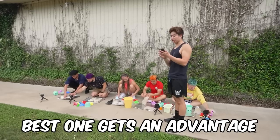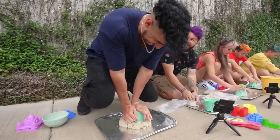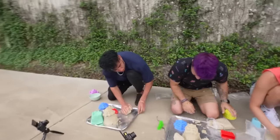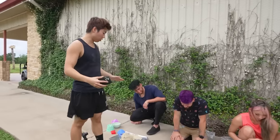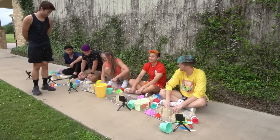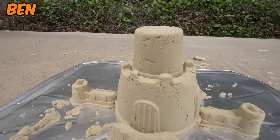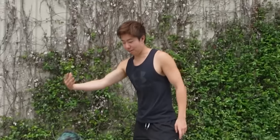Everyone has three minutes to make a sandcastle — best one gets an advantage. Working fast and hard. Around halfway through the challenge. Three, two, one — stop. Looking for overall design and how clean the sand looks. Ben's looks cool. Jake's sides are a little wonky. The advantage goes to Ben!